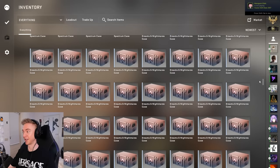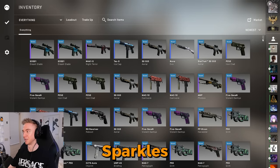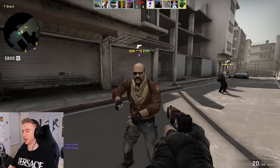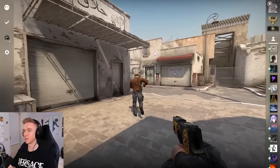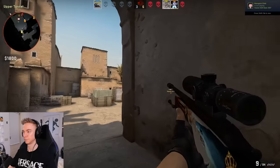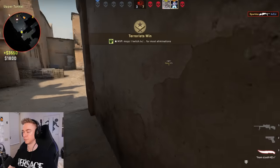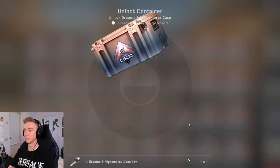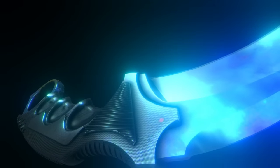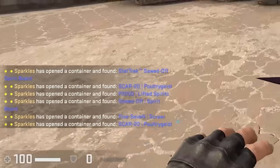How many Restrictives did we get in a row there? Three Restrictives in a row. We're definitely not getting a knife anymore - the unlucky cat has arrived. There's a whole lot of blues in the chat.